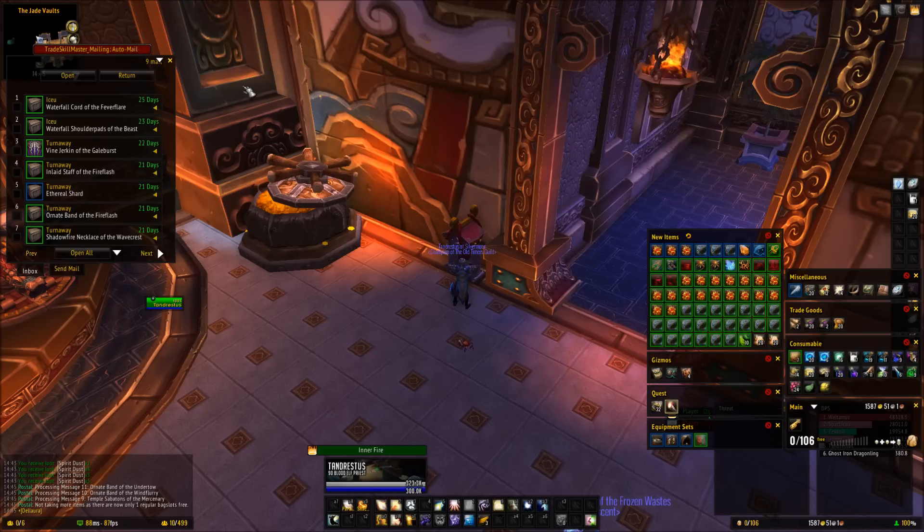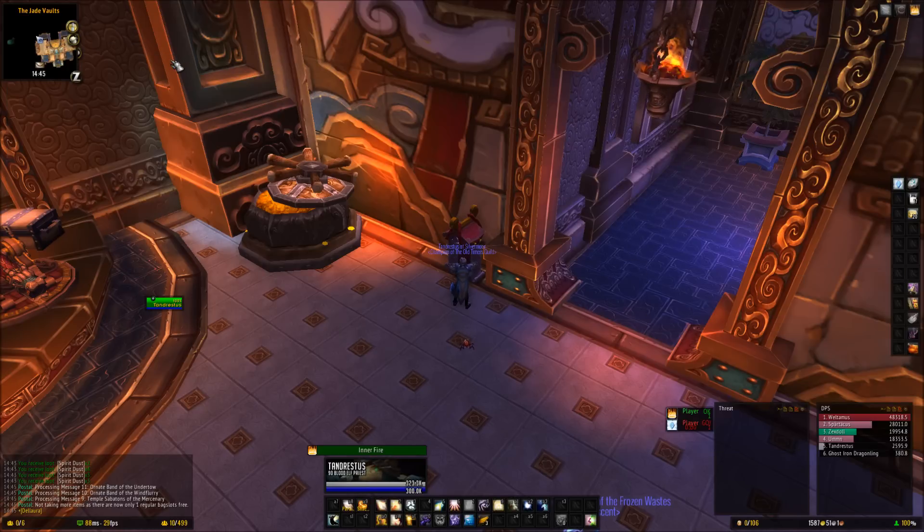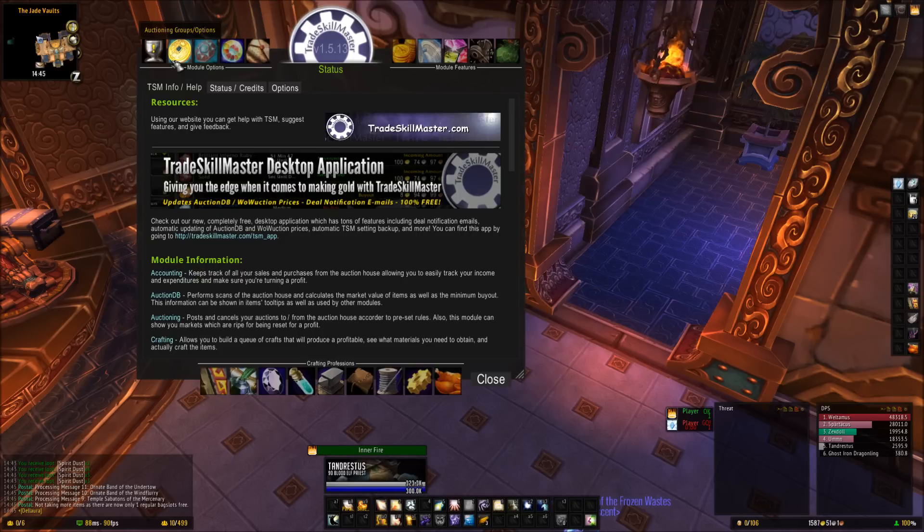My bags are full, so let's disenchant some of this stuff that he's mailed me using Trade Skill Master. First thing we want to do is configure it, so we'll click /TSM and it brings up the configuration screen.